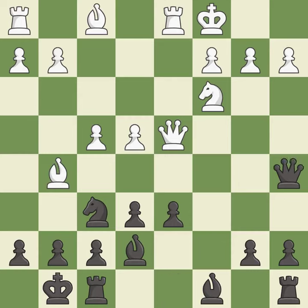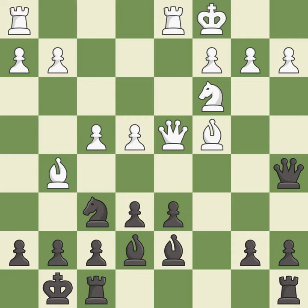This activates the queen by developing it off its starting square. Bc4 develops the bishop and controls the e2-g8 diagonal. Bd7 develops the bishop toward the center, connects the rooks, and vacates the c8 square for the rooks.